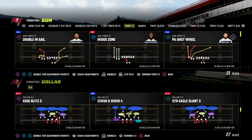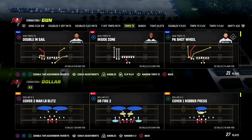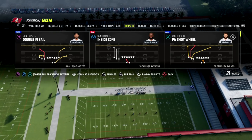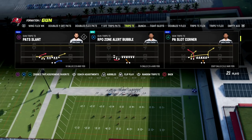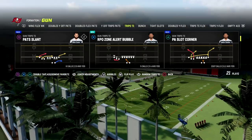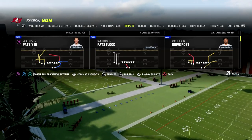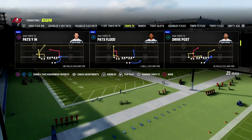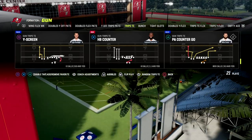We're going to be talking about short side trips, why it is so good, and one of the big keys to running it. Short side trips has been good for the last couple of years and this year is no different. You can do this out of any play — it doesn't matter what you're running. Trips is such a good formation because it's easy to just freestyle.